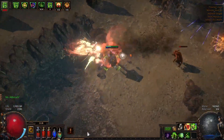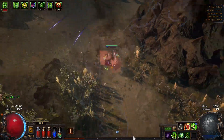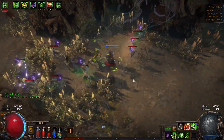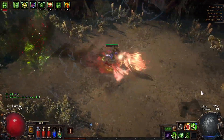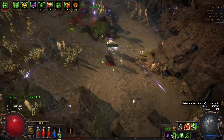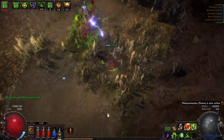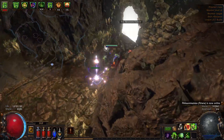That's not the pantheon we need, so we'll just continue. As you can see, having shield charge lets you get from A to B very, very quickly — super nice. You can also use it to dash over edges and stuff. Onwards to the next area.